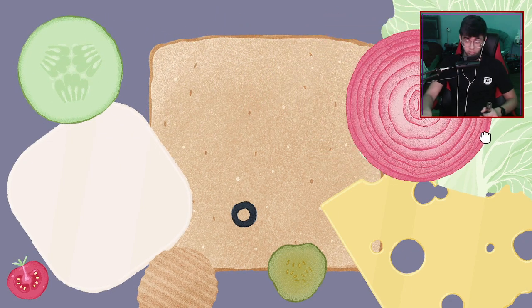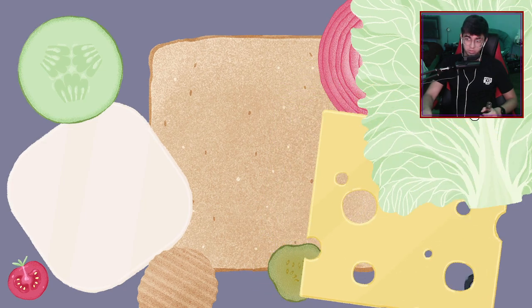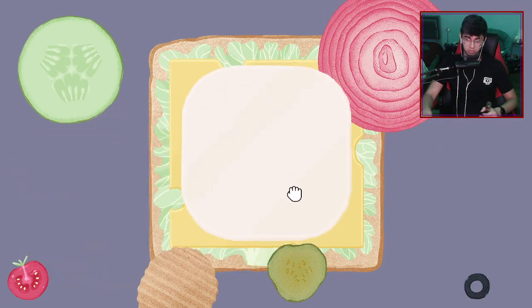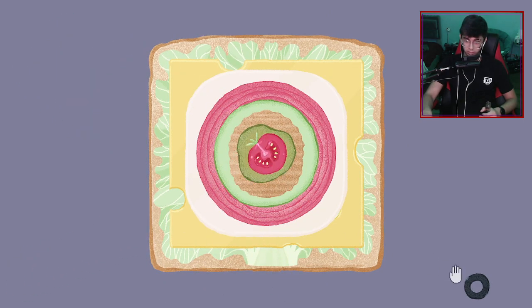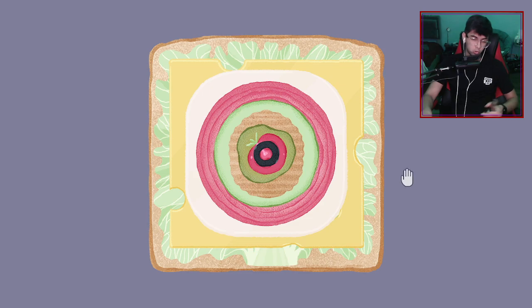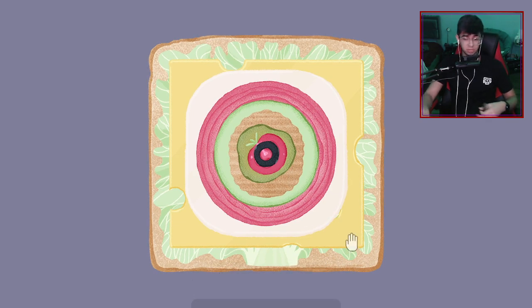Obviously bread goes first. Didn't MatPat do a theory on what the best order for ingredients was? I assume this is just gonna be based on size - yeah, you can kind of see the size going in decreasing order like that. And then who likes olives? I cursed right at the one minute mark - you're not supposed to curse on YouTube until like a minute in, or like eight minutes in if you really want to be careful.